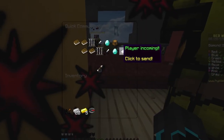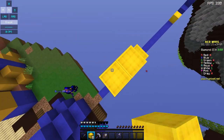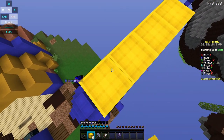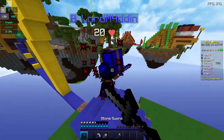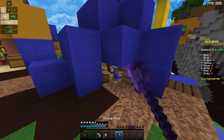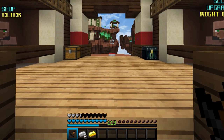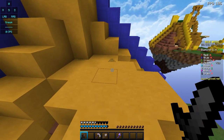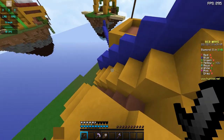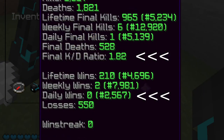They have also added a 'player incoming' option in the communication menu, so if you felt like that was missing, it's there now. Another addition: do you want to see your Bedwars level in-game? Now you can — your experience bar will show your level and your progress to the next level. They've also made it so that when drinking a potion, any existing potions of the same type will be overridden. Finally, they added daily wins and final kill-to-death ratio to the stats page.